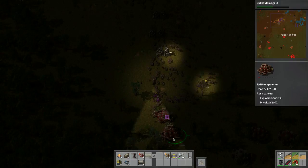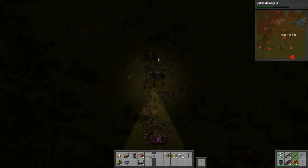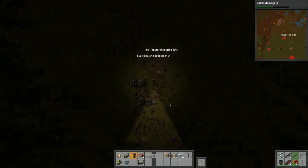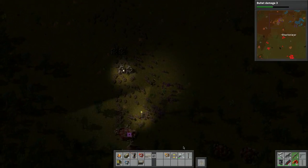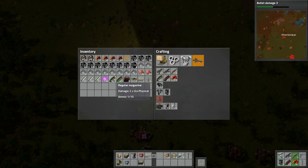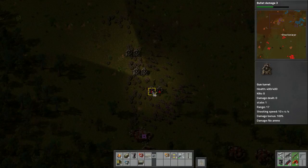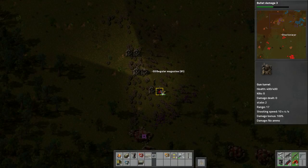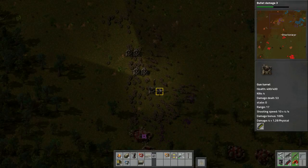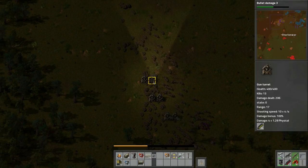Let me zoom out a bit. There we go - perfect, so that did wonders. We've got more over here. Control right-click does half a stack - that's cool. Let's put a couple more towers down.